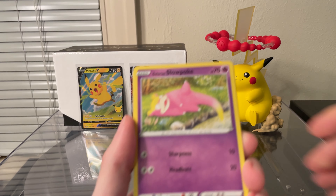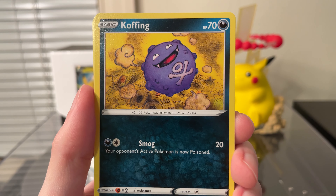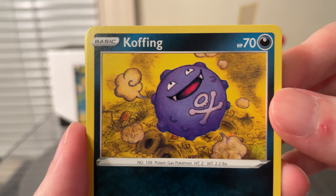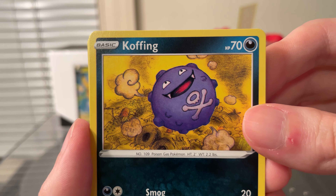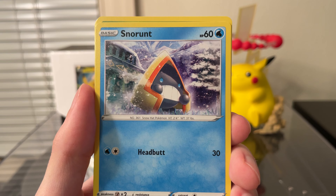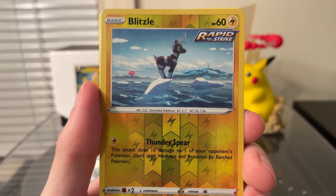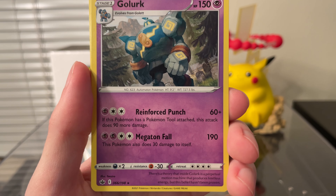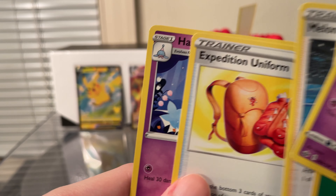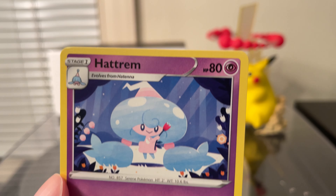Starting off with the first Chilling Reign pack we have a Galarian Slowpoke — really nice card — a Koffing by Kasubi, my favorite artist, probably my favorite Koffing card I've ever seen and one I would have bought as a single. Also a Galarian Yamask, a Snorunt, a Snom, a Blitzle Reverse, and the Rare is a Golurk. Then a Leaf Energy, Melony, Expedition Uniform, and a Hattrem — a nice card I don't think I've ever seen before.